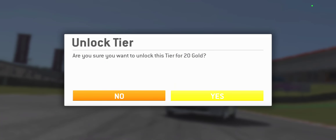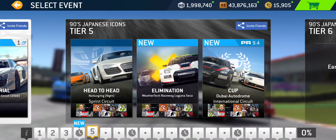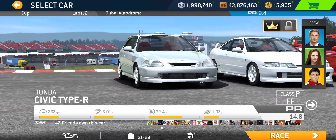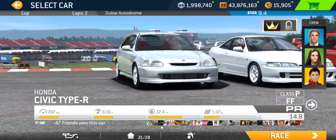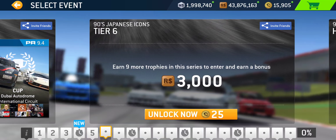That takes us to Tier 5. We've got a Head to Head at Nürburgring Sprint Circuit — another German circuit with a night race, single lap. Followed by an Elimination at Laguna Seca. And then a Cup at Dubai International Circuit, PR 9.4 required — a two-lap Cup. At PR 9.4, if you're using the Hondas you'll need gold upgrades; for the other two, racing dollars should suffice.